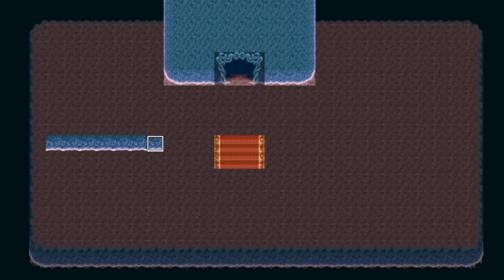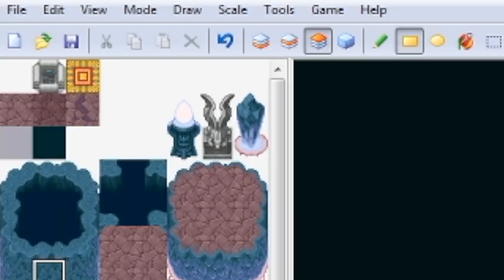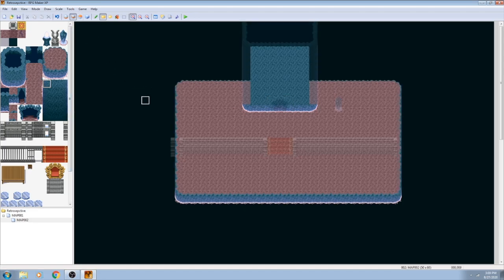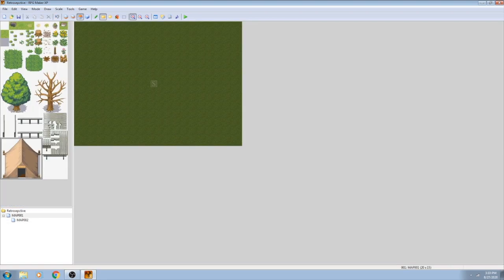To the right of that is the actual map screen, which is divided into 4 layers. You can toggle through these using the top bar. 3 of these layers are merely for making the map itself. This 3-layer approach means that you can overlay certain tiles on top of each other, creating an illusion of depth. It's also often good for organizational purposes.